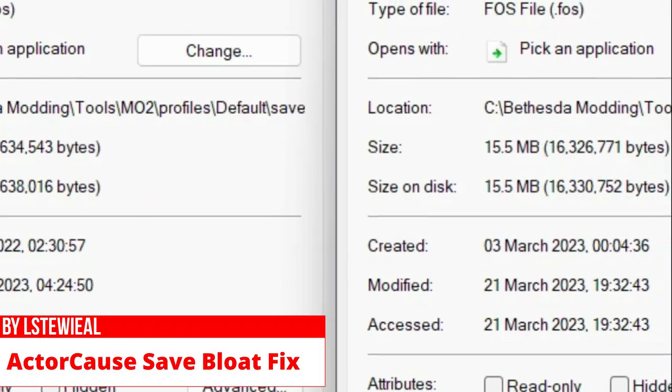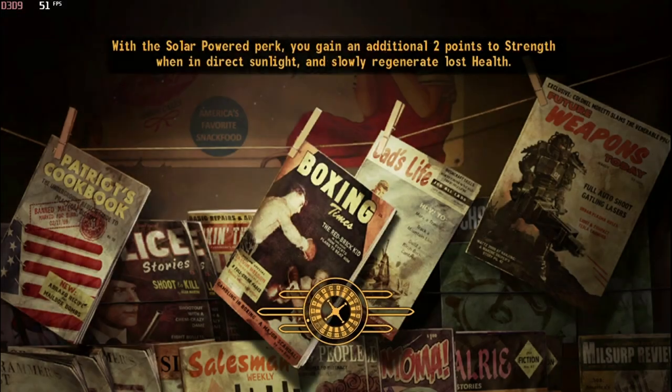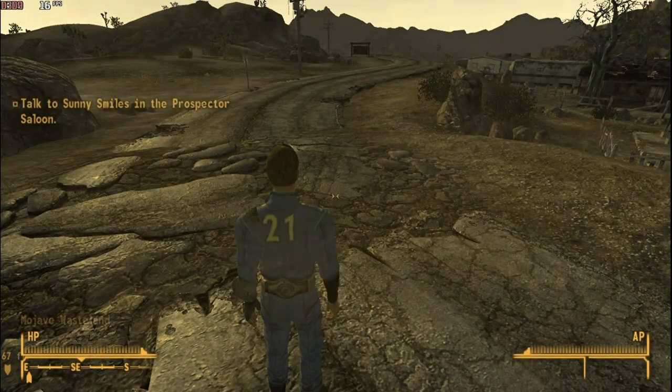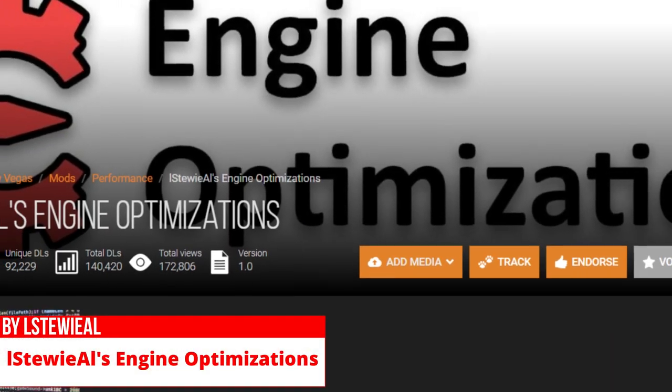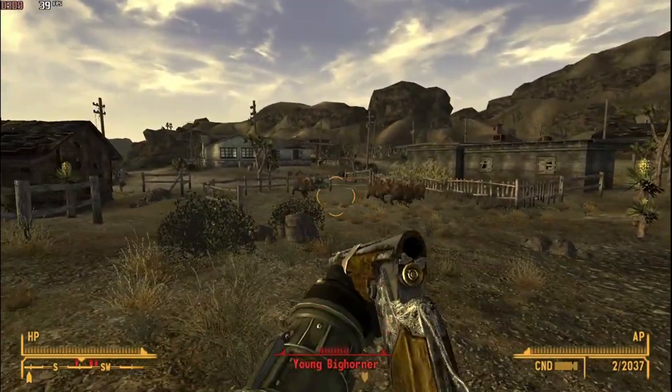Actor Save Bloat Fix reduces your save file size by 10 to 30%, and also results in faster saving and loading. L Stewie's AL's Engine Optimizations rewrites a lot of functions to increase their speed, resulting in better performance.